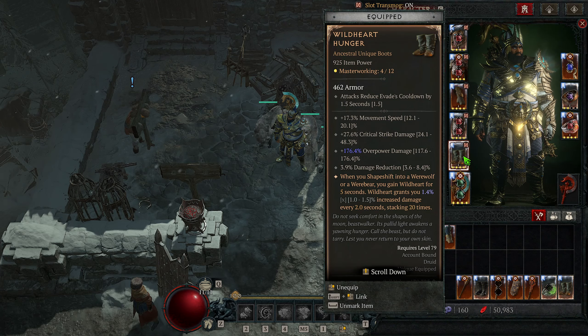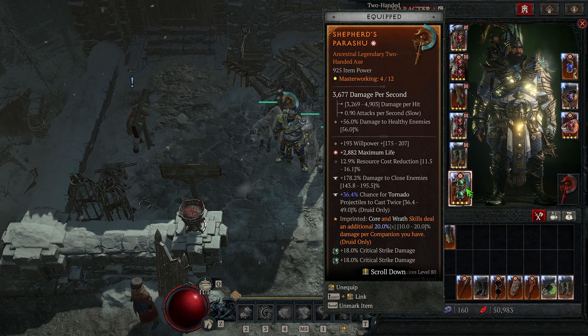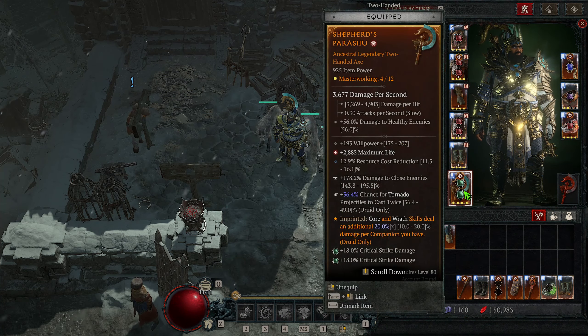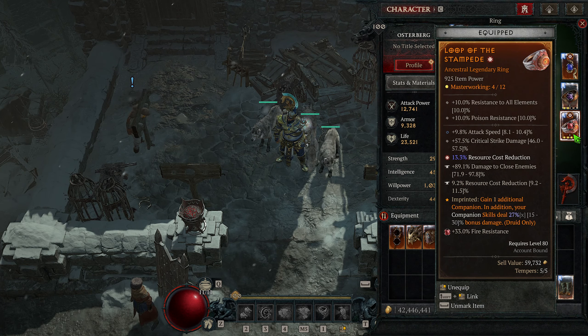Mixing Tabalt's Will with Hunter's Zenith lets us use Trample constantly. With Hunter's Zenith, when we get a kill with a werewolf skill, our next non-ultimate werebear skill has no cooldown and costs no resource. So we go into combat, get a kill with Tornado, then Trample — and because Hunter's Zenith procs, Trample instantly refreshes. If you get a kill before every Trample, you can use Trample as much as you want, keeping the big damage increase up and generating 50 primary resource each time. Wild Heart Hunger Boots give a wild heart stack each time you shapeshift, providing up to 1.5% increased damage stacking up to 20 times — a big multiplicative damage increase. Keep going into bear with Trample and back into Werewolf with Tornado to maintain stacks.